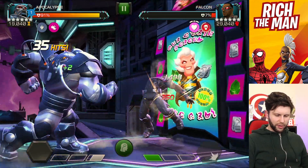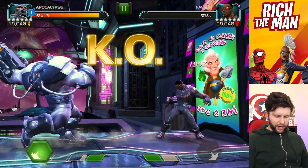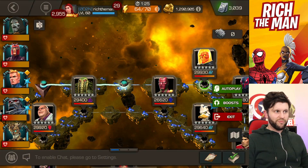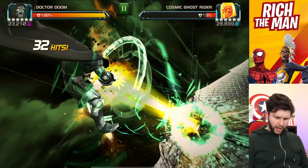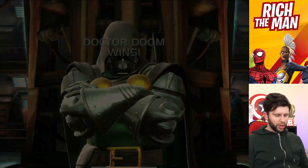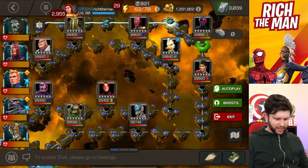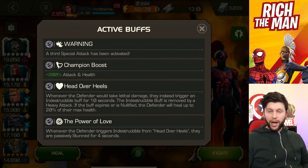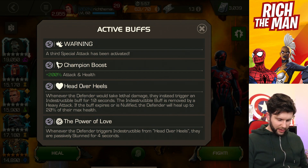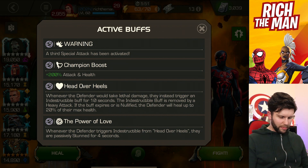Let's have a look at this right here. Dr. Doom could be quite fun for this node — I'll try him against the Cosmic Ghost Rider fight. There we go, job done. I do like a Dr. Doom doom-slap. Also, because we've got nodes like Head Over Heels and The Power of Love, it kind of suggests maybe we won't be seeing Love as a Battle Realm. Whenever the defender triggers indestructible from Head Over Heels, they're passively stunned — doom-slap works a treat.